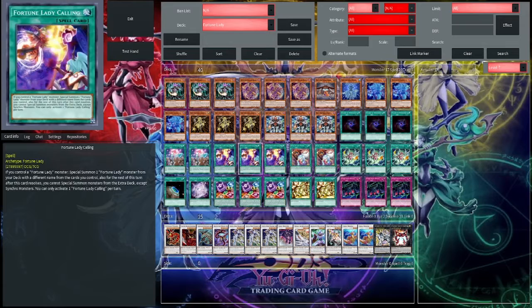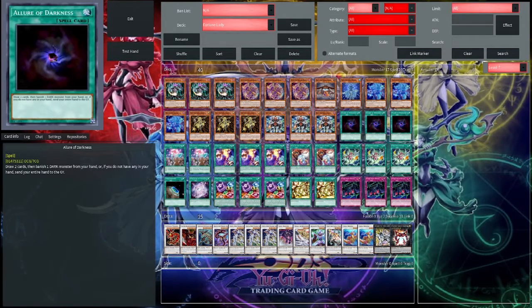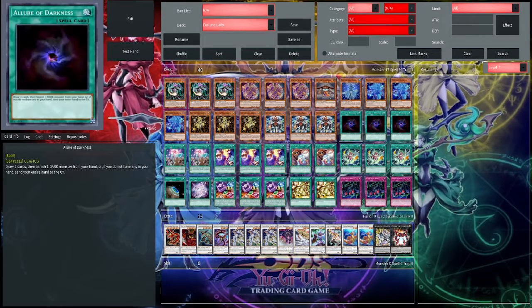We can use Fortune Future by banishing Fortune Lady Light — it's always live, so you get three of these. Whenever you open the combo, it's live, and that's just another draw 2. It also synergizes with Allure — if you open Allure and Future, you can Allure your Past away then use Future for draws. That surely fixes your hand.